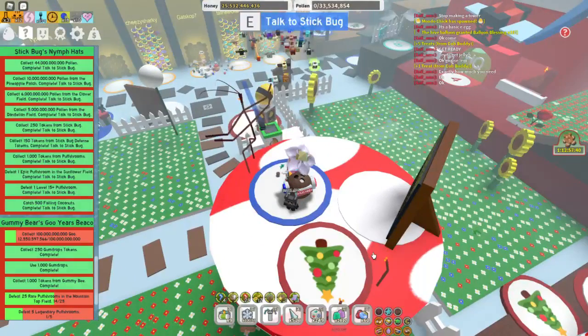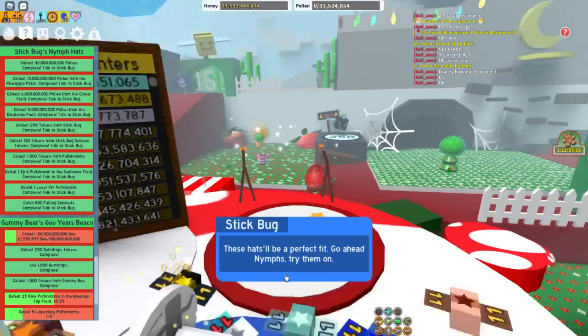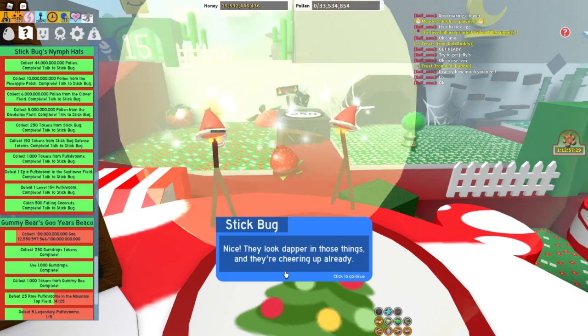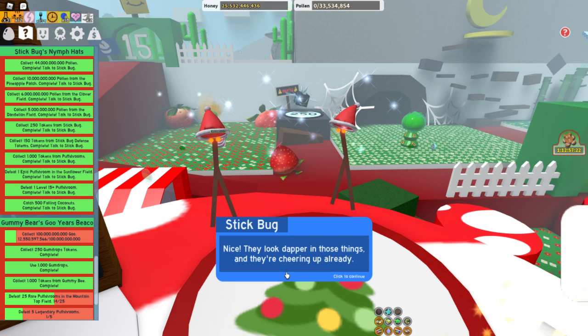Here we go. Stickbug says: 'You pulled through, Fleshbug. These hats will be a perfect fit. Go ahead, nymphs, try them on.' Oh, a festive Santa hat! Nice, they look dapper in those things. And they're cheering up already.